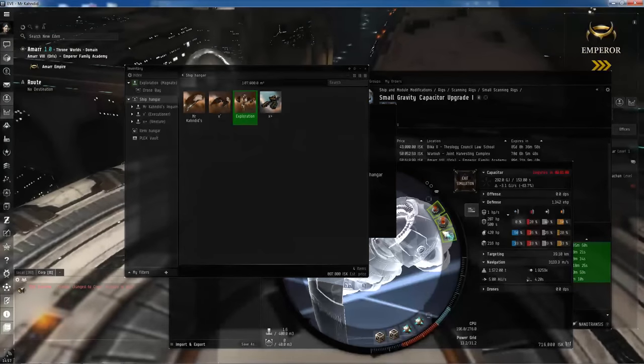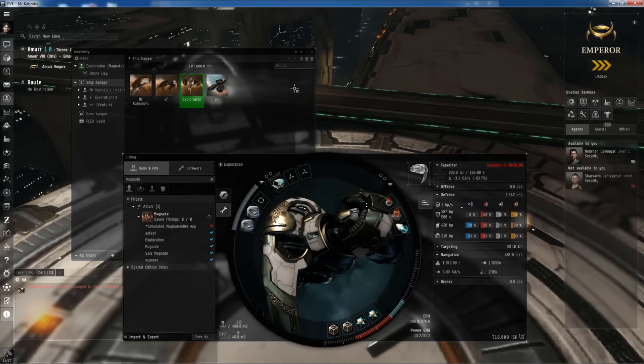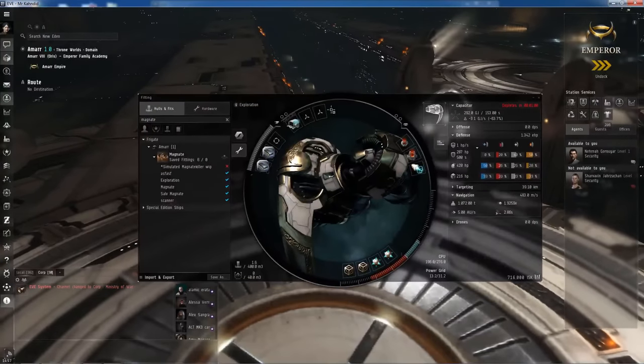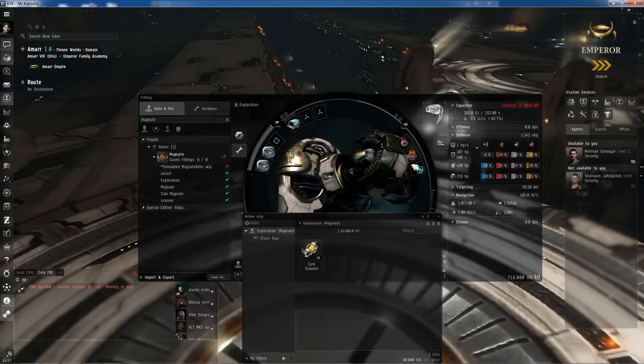Now we're going to get to exploring. Once we have our Magnate, exit the simulation. There's our ship — we're inside it. We need to drag our probes from our hold onto our probe launcher. You'll see it has eight core scanner probes in it. It's good to note that the base sensor strength is 79 points, which gives us pretty much as much strength as we need to scan any data or relic site in high sec.